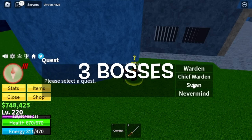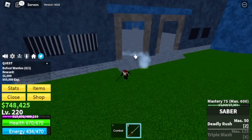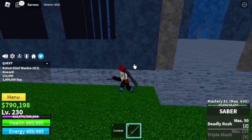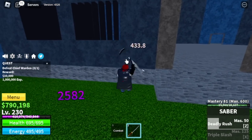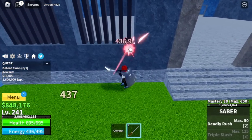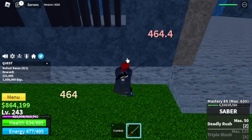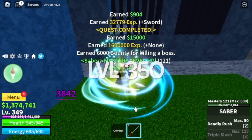Next up is the Prison. We have three bosses: the Warden, Chief Warden, and Swan. We're gonna use wall strat on all of them. The Warden is very easy. Same with the Chief Warden - at 230, just left clicks and that is enough to defeat him. At 240 you can start defeating Swan. Same strategy, don't forget to server hop - we're just gonna focus on defeating bosses. Target level in the Prison is 350. We're gonna skip the Skylands and leave this area at 350.